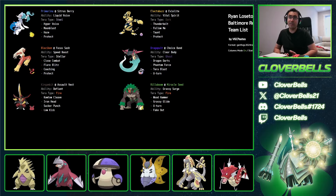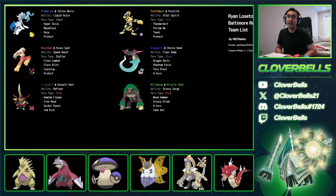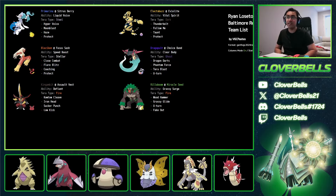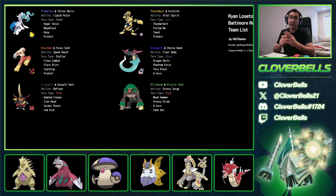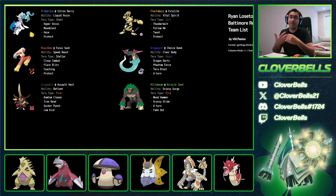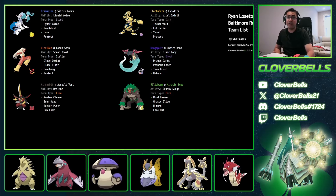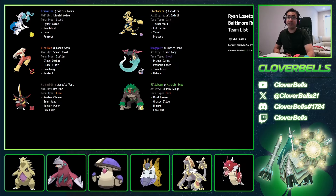Nice to see Blaziken suddenly relevant in a Regulation H meta. This is also one reason why Incineroar is dropping — it's still top 5 usage but not the dominant 60% anymore, more like 25%, because now you have strong Fire-types running around: Delphox, Blaziken, Talonflame, Volcarona, Paldean Blaze Tauros. We'll talk more about these in our Day 2 video.